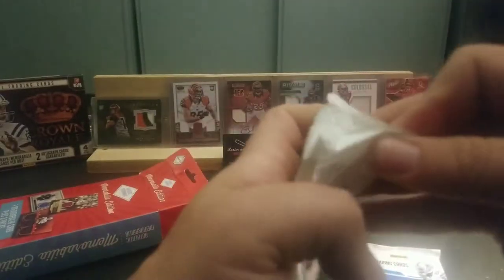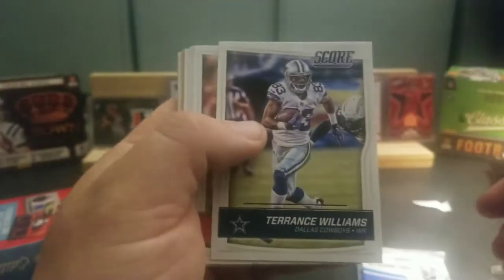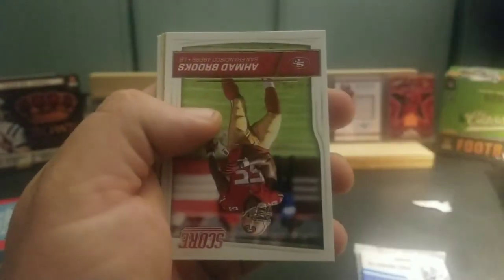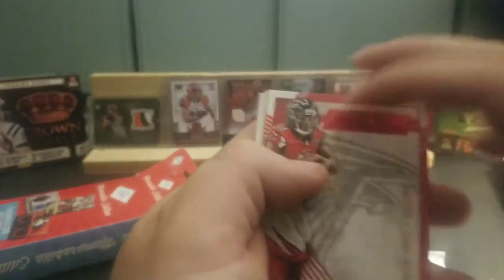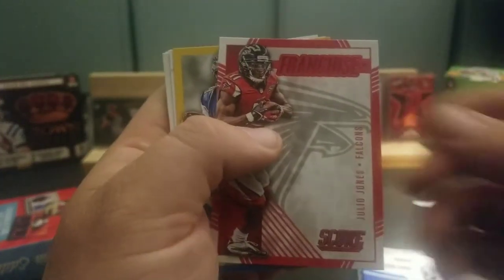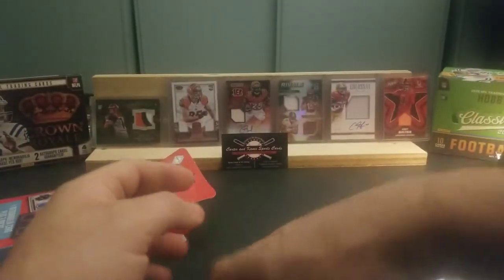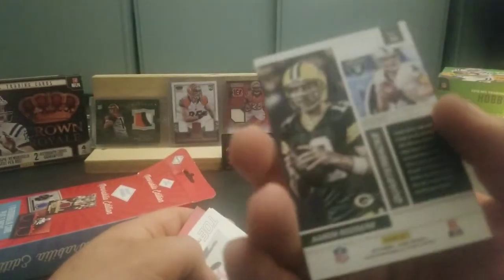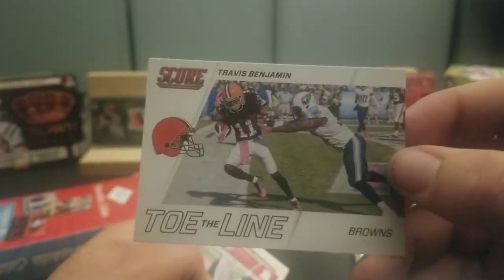Let's get this 2016 Score. Terrance Williams, Danny Shelton, Willie Snead, Danny Amendola, Ahmad Brooks. Then we have a Franchise Julio Jones insert. We have a Matthew Stafford Signal Callers — looks like a gold parallel border, not bad. And a Reflections with Derek Carr and Aaron Rodgers. Toe the Line Travis Benjamin — I like those, pretty cool, pretty good photography on those inserts.